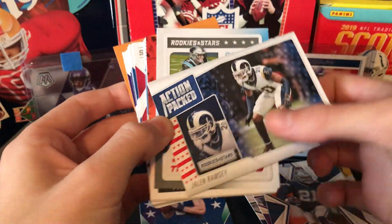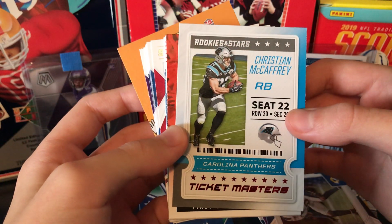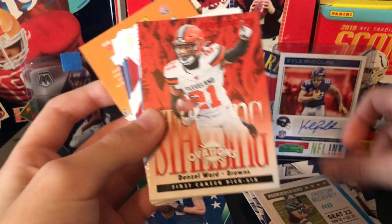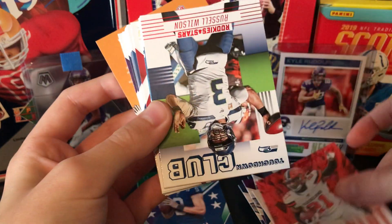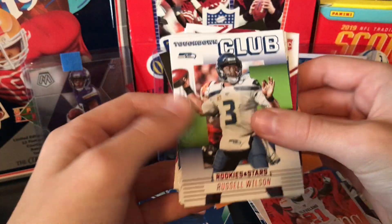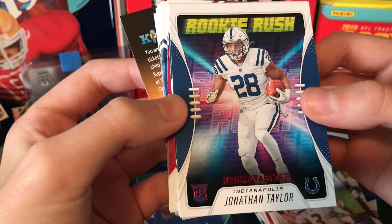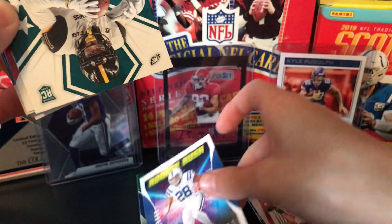A Jalen Ramsey action-packed. Oh, nice. Ticket Masters of Christian McCaffrey — it looks like you can just punch it out, it's in a ticket shape. So nice right there. Denzel Ward Standing Ovations. That's a pretty cool card. Another Russell Wilson Touchdown Club — another one that Mason wants. Definitely really good. A Jonathan Taylor Rookie Rush. These cards look amazing — they look like a disco theme, like party lights. That's amazing. I'll give that a toplocker and a sleeve also.